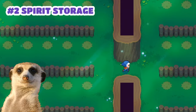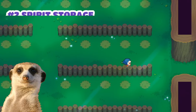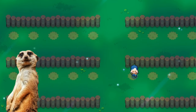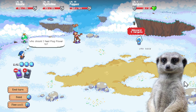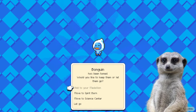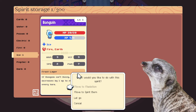Number 2: Spirit Storage. You can now head over to Paolo to upgrade your barn and make it twice as large — literally twice as large as the previous fully expanded barn. And if you like to go crazy on taming and have nowhere to put all your spirits, you can also store spirits at the science center now, free of charge. The spirits don't need to eat, but you also won't get spirit poop. That sounds fair.